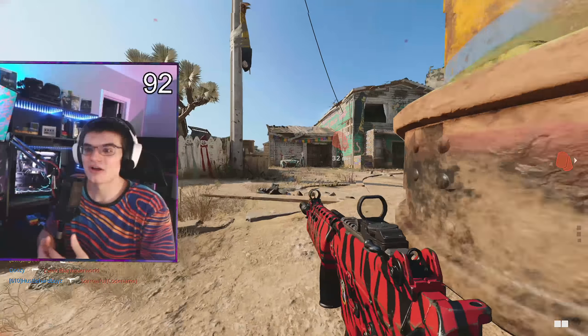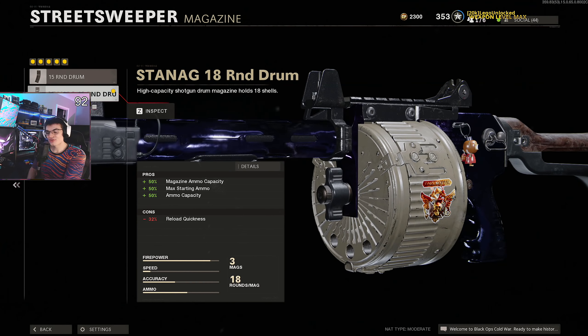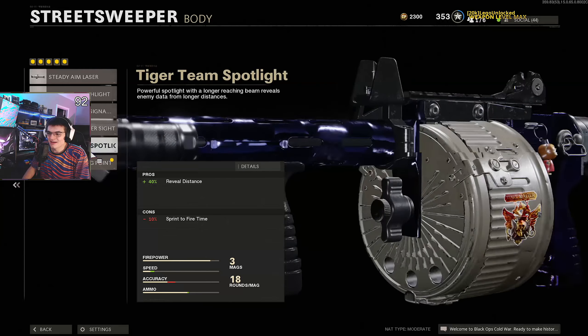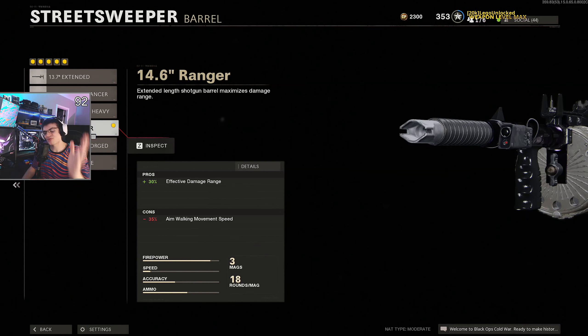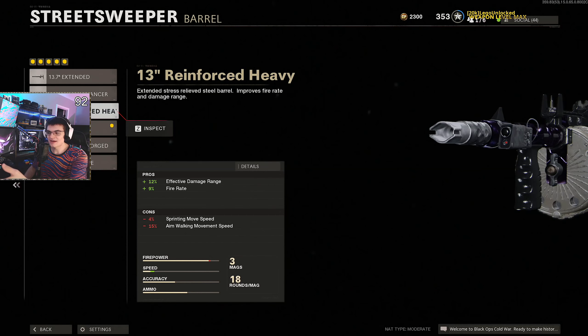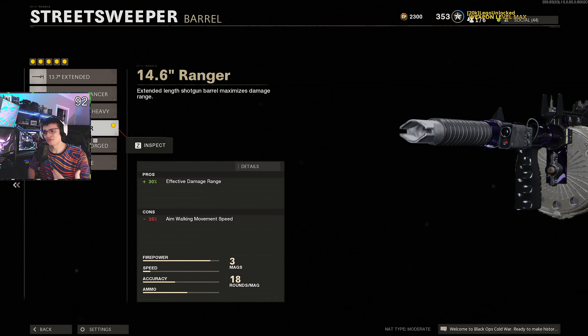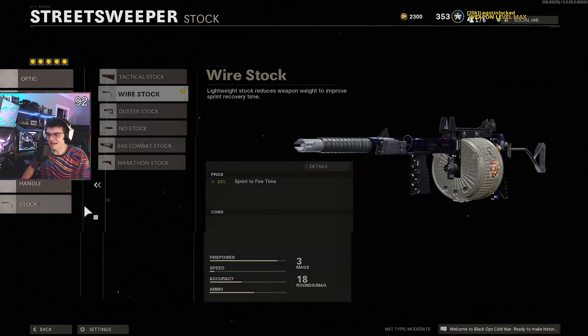I just don't reload the gun and it works great. For my class setup on hardcore Nuketown: I use the big boy drum mag — it makes you reload 32% slower but since we're not reloading it doesn't matter. For the body I put on hip fire accuracy since we're spamming while hip-firing. For the barrel I want that plus-30 extra damage range; in hardcore the damage doesn't matter since it's always a one-shot. For core I'd go with the damage barrel or the effective damage rate plus fire rate barrel. For the muzzle I run the Duck Bill choke for a wider pellet spread, and for the stock I run the wired stock for extra sprint-to-fire time.